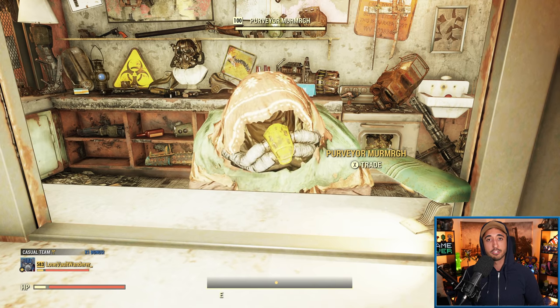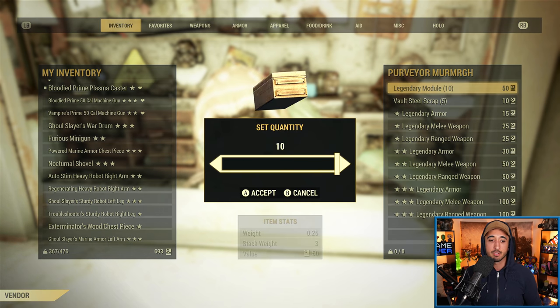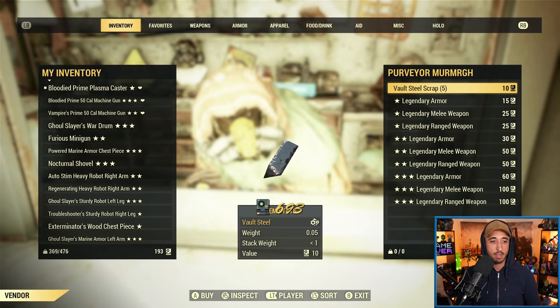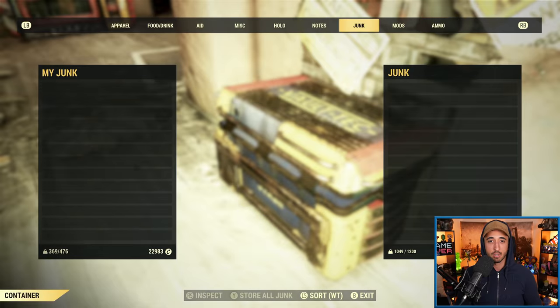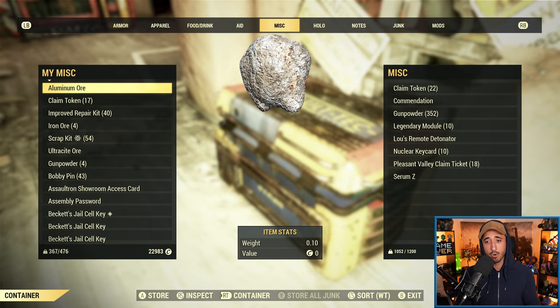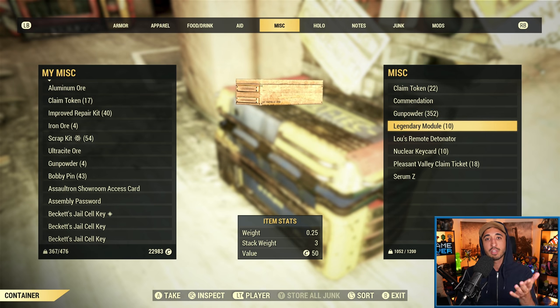I actually haven't purchased my legendary modules yet, so I'll go ahead and spend 500 script to get all 10 right now. Then I'll go to my stash — they're in miscellaneous under legendary module — and I'll store them. They weigh a little bit; 10 of them have a stack weight of 3, so you want to be careful with how many you are storing. But try and do that so when this new feature comes out you have a bunch of legendary modules that you can actively use.